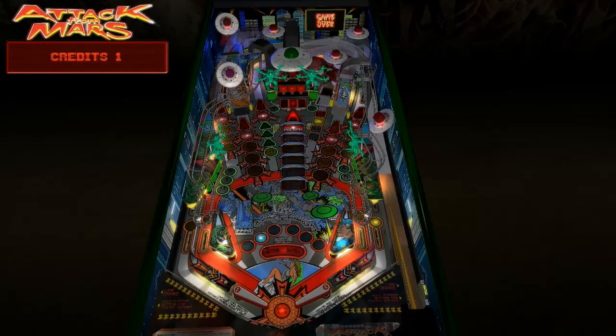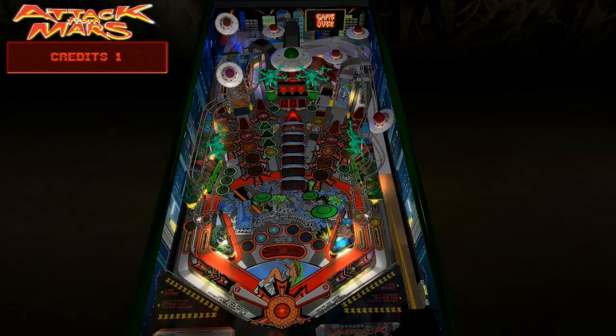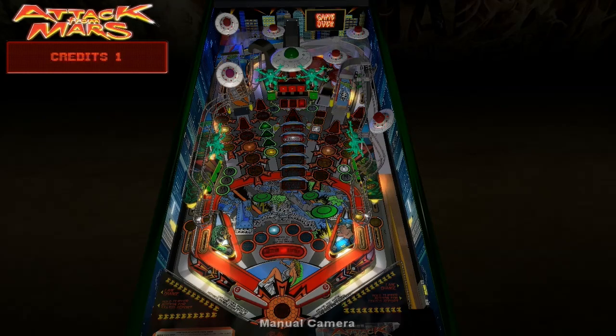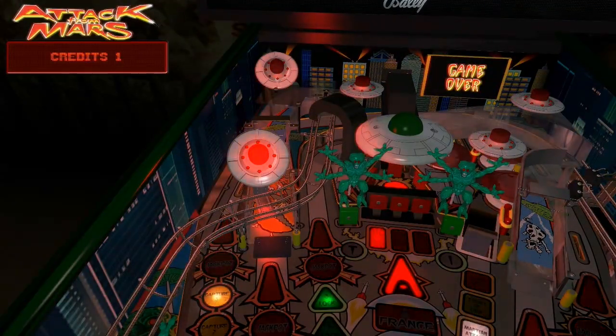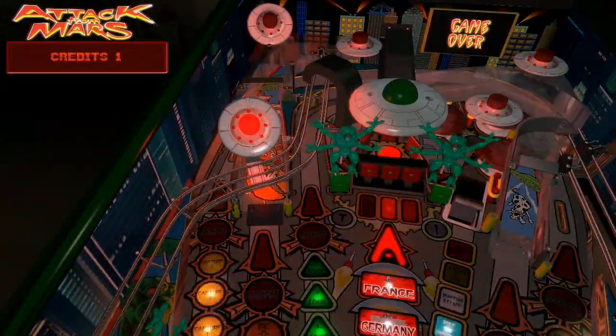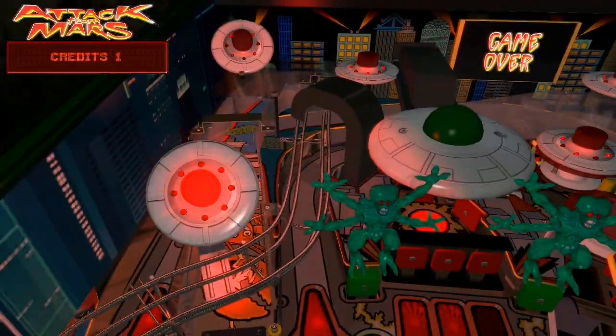Come out of BAM and just like that it looks so much better, with lighting localized to where it's coming from — the point of origin. Going back to the flasher, you can see it's much more localized. Zooming in, the light around the flasher is actually illuminating the side wall, the back wall, the play field, and the side of the saucer — very clearly coming from that light source.